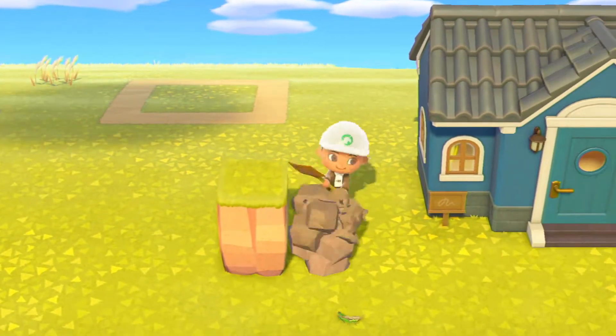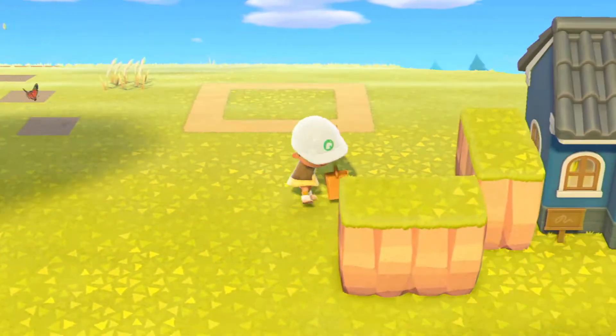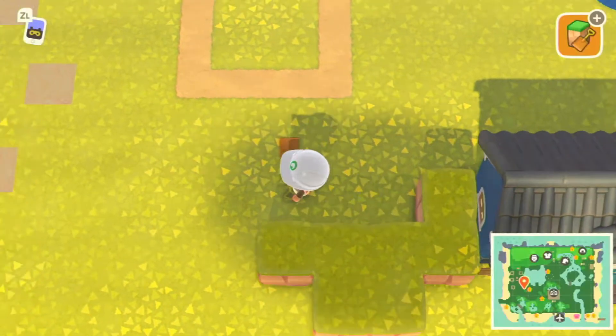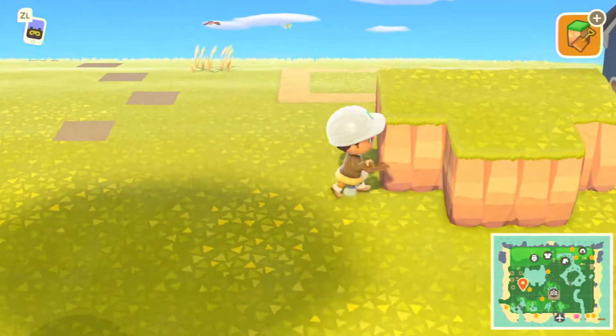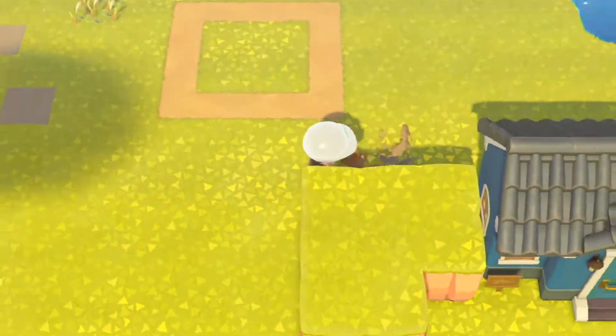I start out with a cliff by Roald's house because I don't want it to look too structured and unnatural. I really want it to be like the residential area was built around the nature and not the other way around.